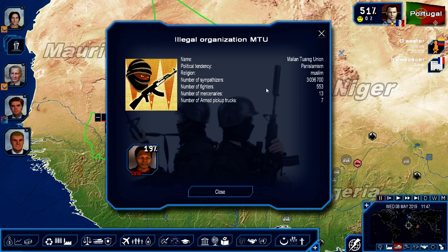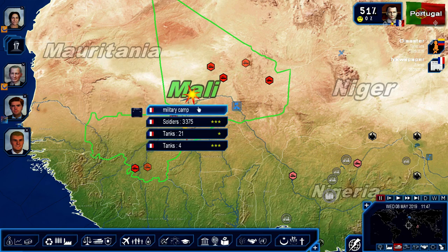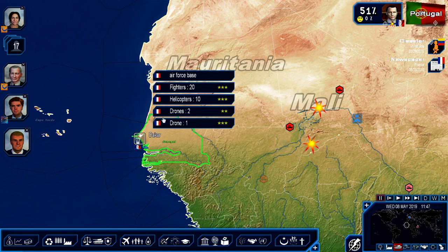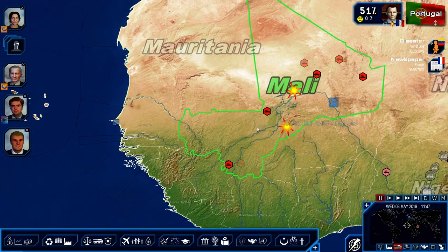We're looking at a resistance group called the Malian Tuareg Union — it's a pan-Islamic group with 3 million supporters in the country, 553 fighters, 13 mercenaries, and 7 armed pickup trucks. So we should actually have enough forces to engage, but I do not like engaging ground troops when I can use air force. We do have another air base here in Dakar, in Senegal, with 20 fighters, 10 helicopters, and 3 total drones. We do have some reconnaissance and air power already in the region, and the aircraft carrier might not be necessary.